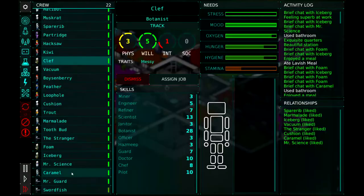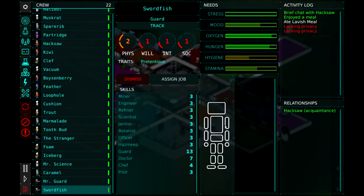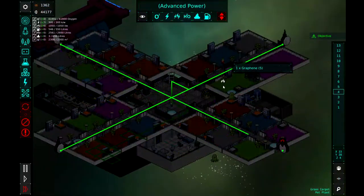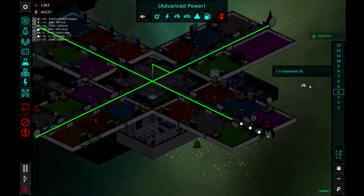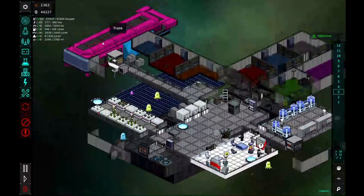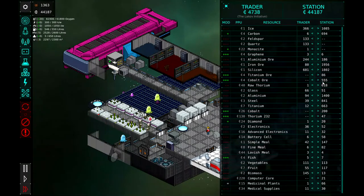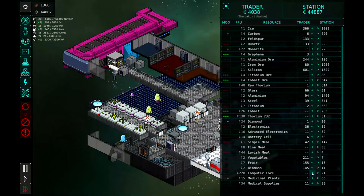Let's see what else Swordfish has — he's 13 on guard, everything else is threes. Okay on doctor, and a little bit of chef. But he is now our 22nd meeple, so our station is getting very, very big. Five graphene — we're going to deny him. They should go ahead and power up that last gun any second. Hacksaw is doing that for us. Let's see what Lokov Initiative has to trade — we'll buy their titanium, their lavish meals and fine meals, sell them some fruit and vegetables, buy off their fish, and sell them the last of our biomass.